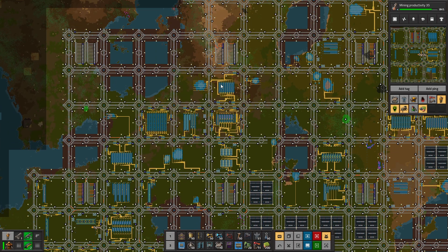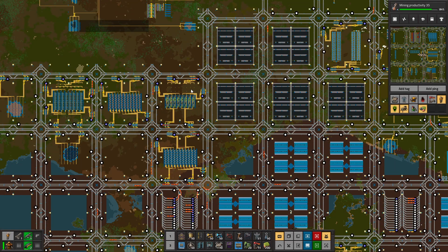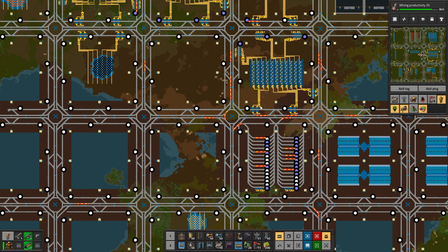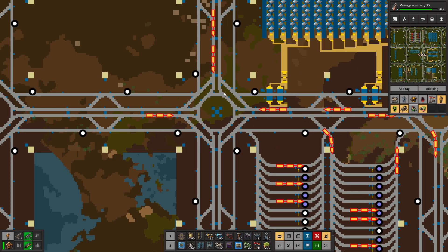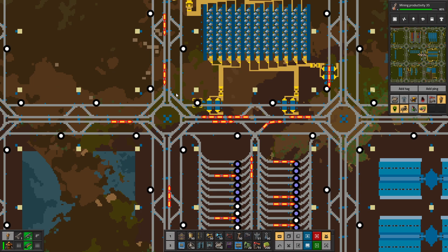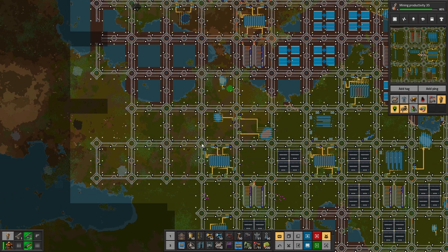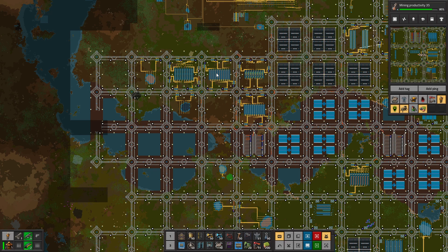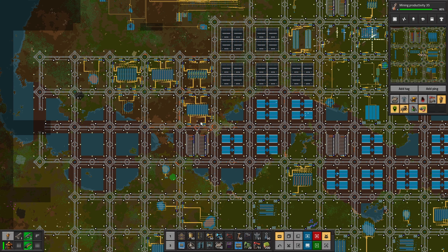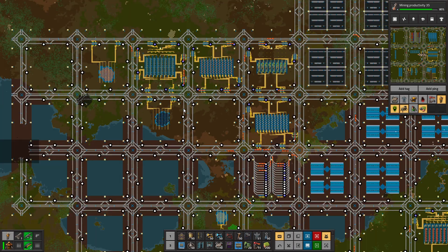Just a bit of a recap from the stream: we have quite a lot of trains moving around. As you can see, these intersections are getting quite congested — still no deadlocks, but it is a lot more compressed. That does mean we should probably move out some of these high volume items, as we have three high volume things right next to each other, which is not optimal.